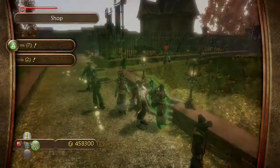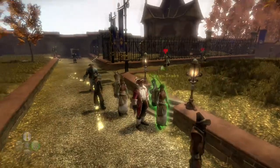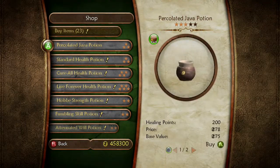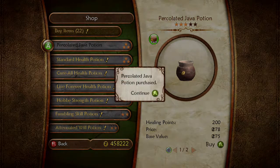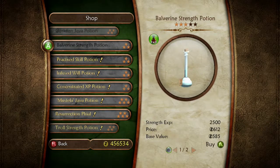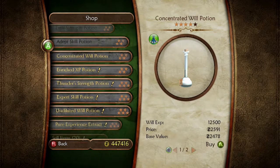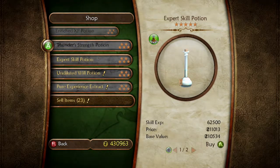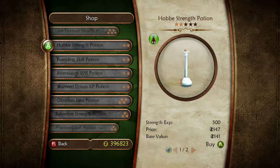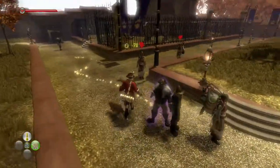Anybody else? Weapons trader? What do you got? Potion trader - actually, potion trader, let's buy some stuff. Let's just make this easy. I got the money to spend - I'll buy all the experience potions. Easy leveling. I'll buy everything. I got enough money. I'm making 10,000 gold coins every five minutes. Money is no object. Literally.